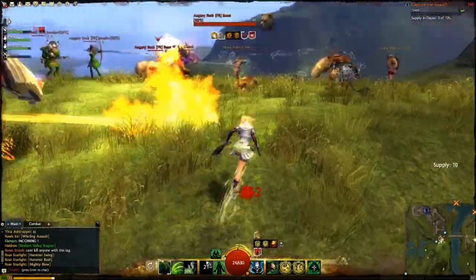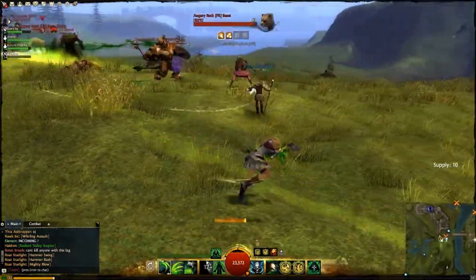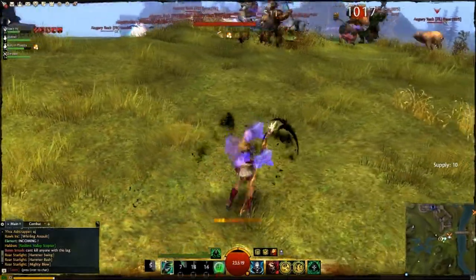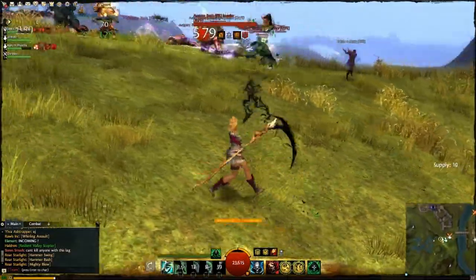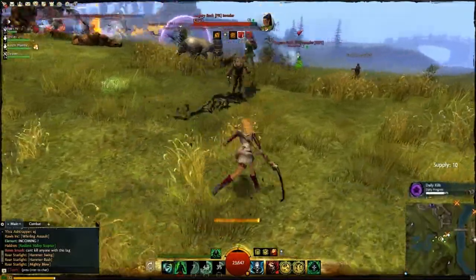I don't know if you noticed, but in the cash shop you could actually buy different kinds of finishing moves. I know there was one with a cow where instead of putting a fist towards the enemy, you put a cow. I haven't seen it yet but it sounds really awesome.